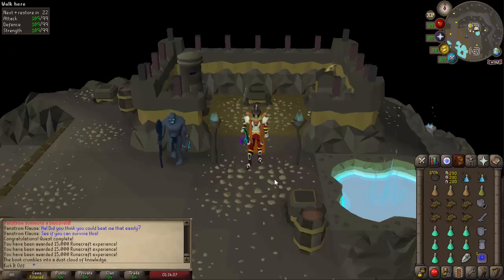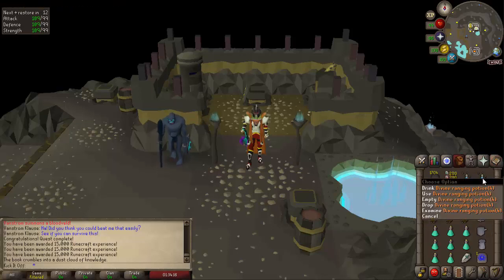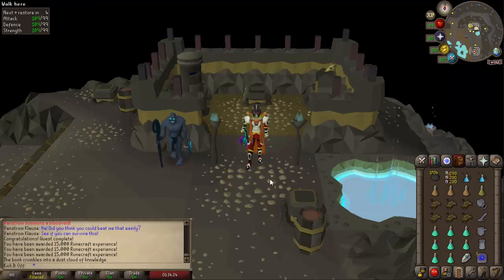In terms of your inventory for the cannon method, it's going to be mainly Ranging Potions, Stamina Potions, Prayer Potions, and a little bit of food. Of course, your cannon and a Rune Pouch as well for casting High Level Alchemy and Bones to Peaches, as well as your cannon balls and a Falador Shield if you want to restore some prayer once a day, and then an emergency teleport in case you get stacked out, or if you're hardcore, or just want to get out when you're done.